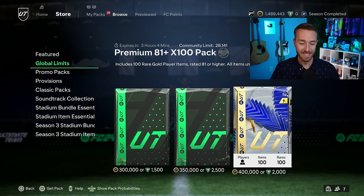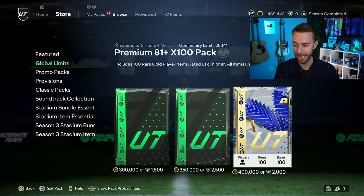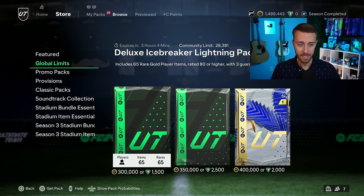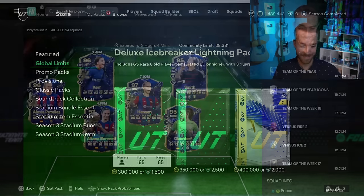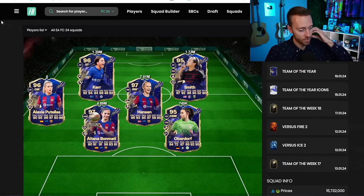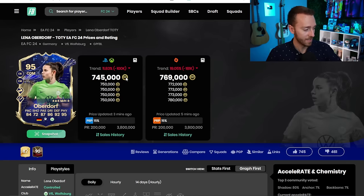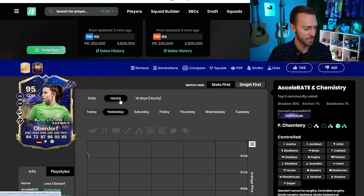We had those packs in the store — the midfielder-specific packs and the 85-times-seven. That pack supplied a good amount of new Team of the Year cards on the market. Now let's talk about the Team of the Year women's cards and the midfielder cards dropped for both women's and men's. We've got the cheapest card in the game right now: Oberdorf at 750,000 coins. I actually just picked one up in the low 740s, hoping she can rise a bit — it's the cheapest Team of the Year card and also can play center back.